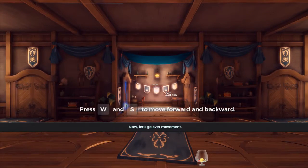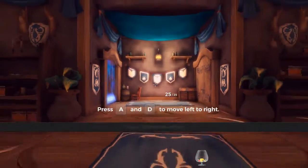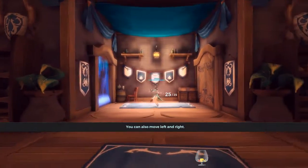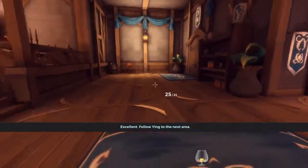Let's go over movement. You can move forwards and backwards based on the direction you're looking. You can also move left and right. Follow Ying to the next area.